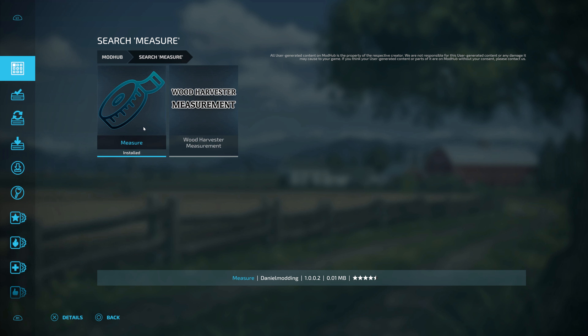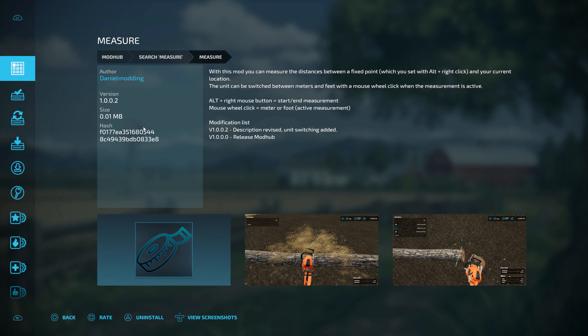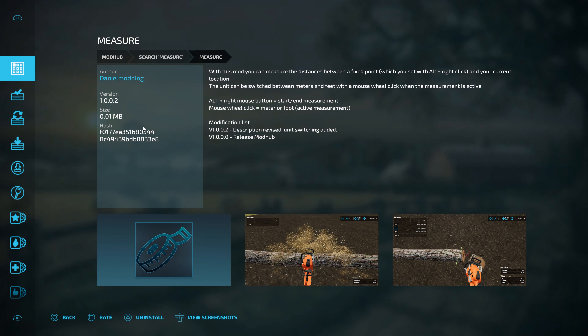Now there are a couple available. This is the one that I have used — it is called Measure. And what it does, quite simply, is it allows you to place your chainsaw and look at the length of the piece that you're cutting. It's really simple.